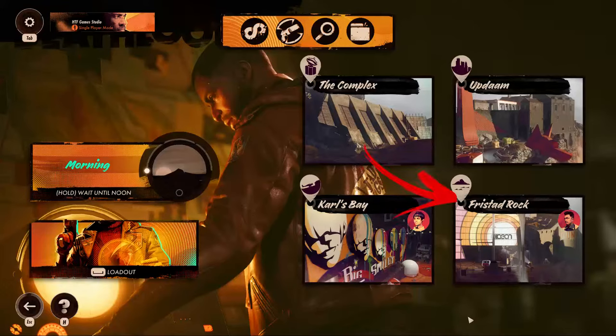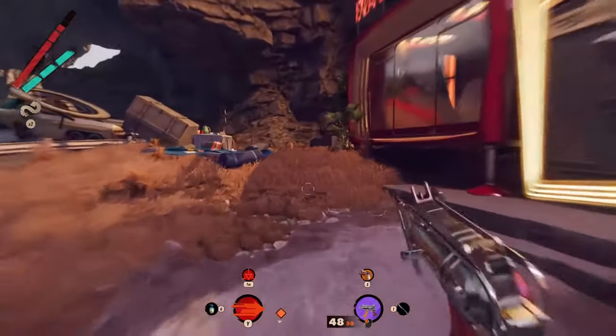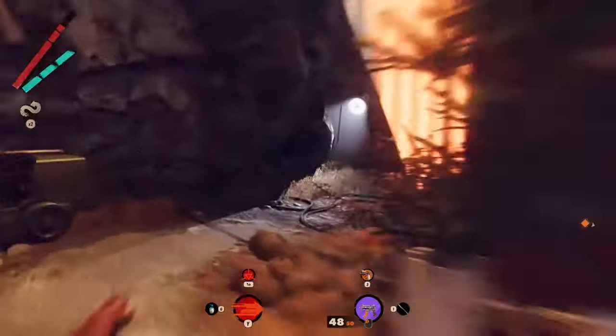Visit again the Freestad Rock during the morning. This time, exiting the safe house, use the passage between the mountains on the left from the red cabin you will find on the right.